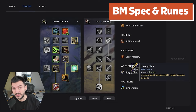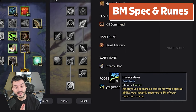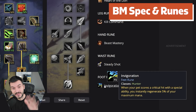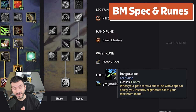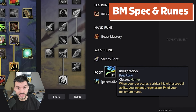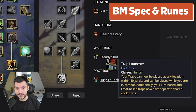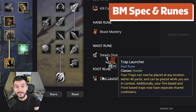For the Foot Rune: when your pet scores a critical hit with a special ability, you instantly regenerate 5% of your maximum mana. Combine this with the Electromagnetic set bonus — another 5% mana — and you're probably going to have a lot of mana as a hunter to keep on spamming spells, which is going to be a lot of DPS. Let me know how you feel about the ranged hunter so far, and let me know if you would play it any different.